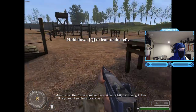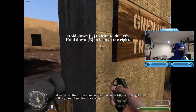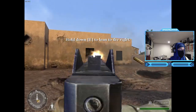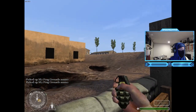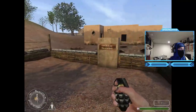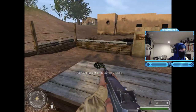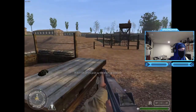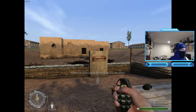Move behind the concrete post, move down to the left then the right - this will help protect you from the enemy. Pick the grenades and throw them in each window and door. You want me to throw some damn grenades? I did!